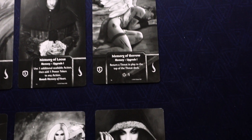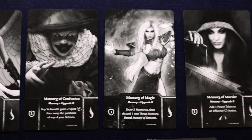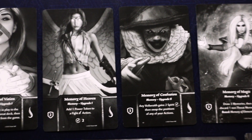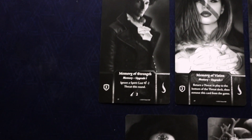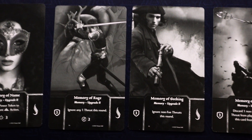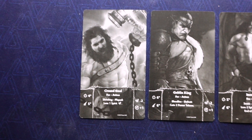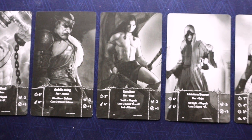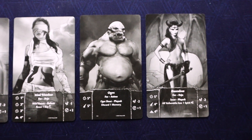One thing I noticed from the very first time I played is that a few cards have tiny little scratches or worn marks on them, and you really notice it because these cards are primarily black. These are tarot-sized cards, and if you want to keep them intact I think you might want to get sleeves for them. Any scratch is going to show up a lot more on cards that are almost entirely black. Other than that I have no complaint about the components whatsoever — it's all really pretty.